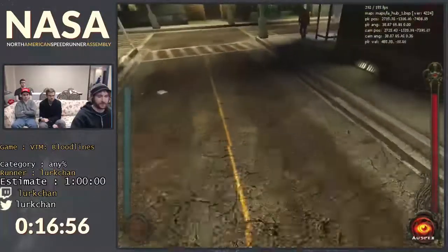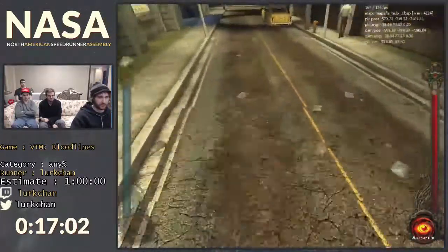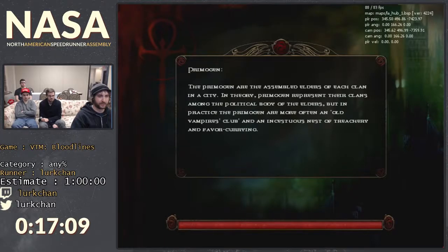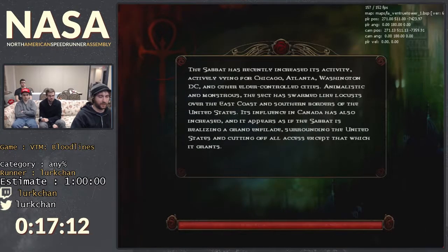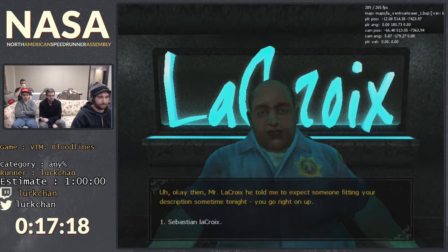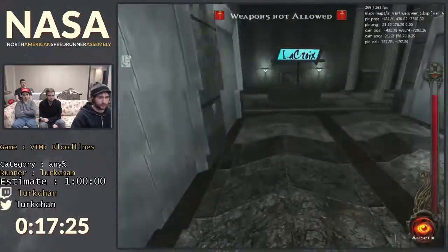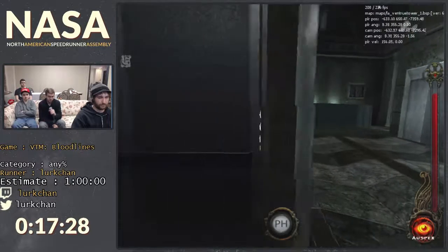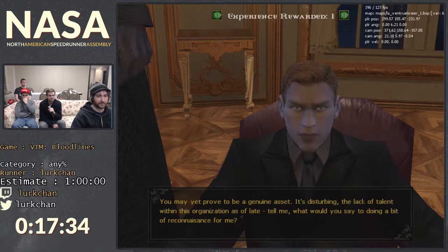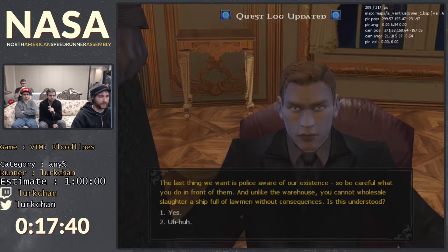This game also has GoldenEye strats where if you look at the ground you can gain some FPS and move faster. I need to take a save every time I go to talk to Officer Chunk because there are a lot of conditions for why he screws up. Every single time you talk to him there's a chance he can softlock and won't talk to you when you come back — at least four times I think.